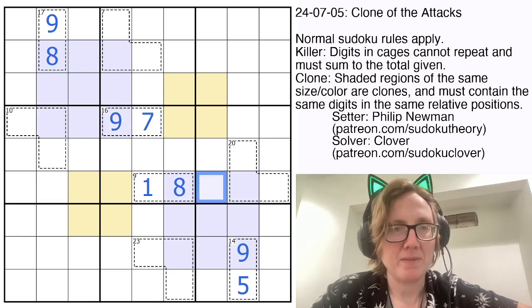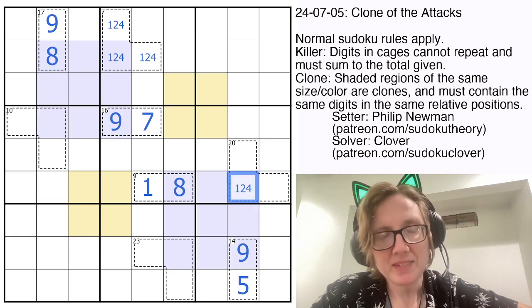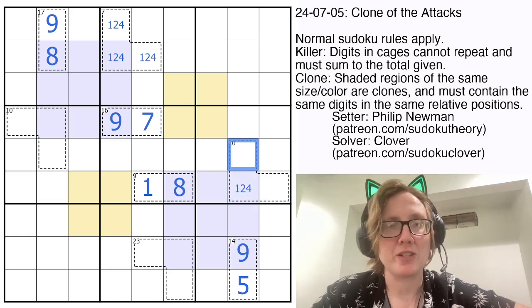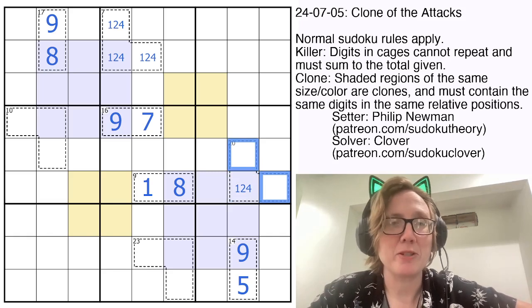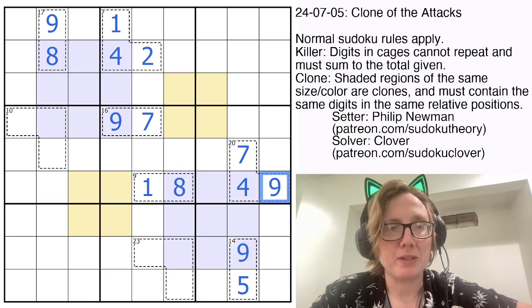That is a 9 with a 7. 7 in 3 cells in a killer cage will always be 1, 2, and 4. So this digit is either 1, 2, or 4. If we made this a 1, the remaining two digits would have to sum to 19 to make a total of 20, which we can't do using Sudoku digits. Same for 2 — the remaining digits would have to sum to 18, which is only possible by repeating a 9, not allowed. So that must be a 4, and its clone up here is also a 4. That 1 makes those a 2 and a 1. Now with a 4 and a 20 cage, the remainder is 16, which is only possible as 7 plus 9.